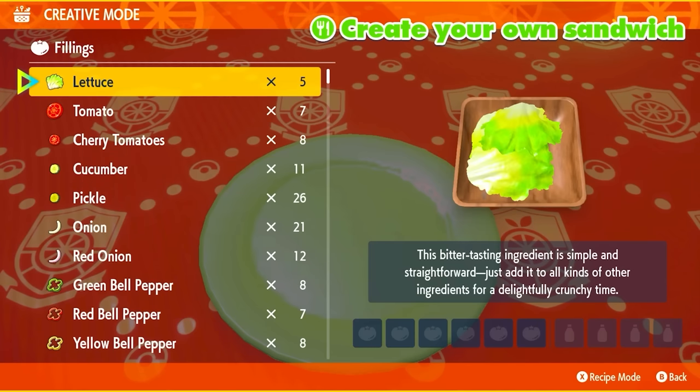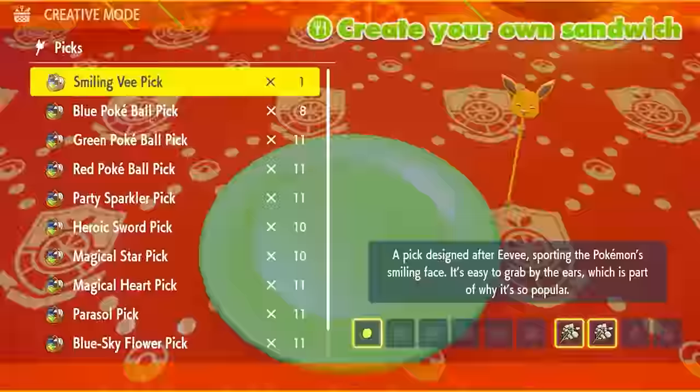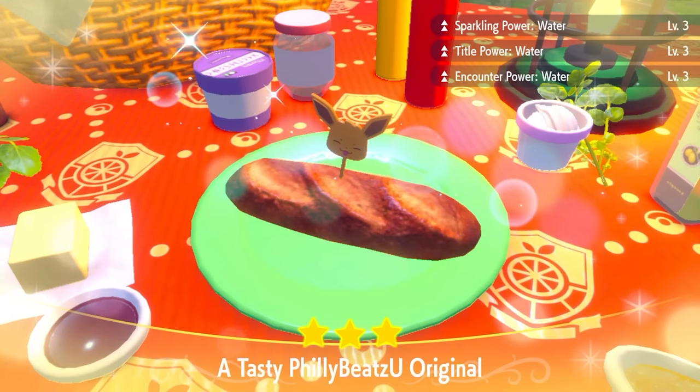For the water sandwich, we'll go old school: one cucumber and two salty Herba Mysticas. If you have a better recipe — especially a non-salty one — please let us know in the comments. That combination gives you Sparkling Power Water, Tidal Power Water, and Encounter Power Water.